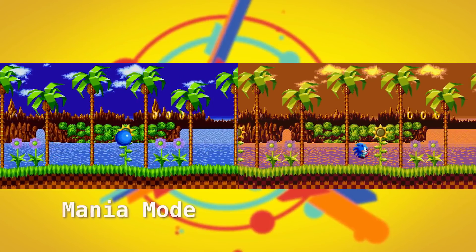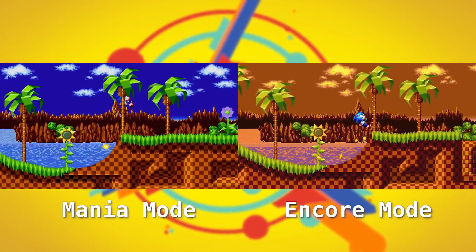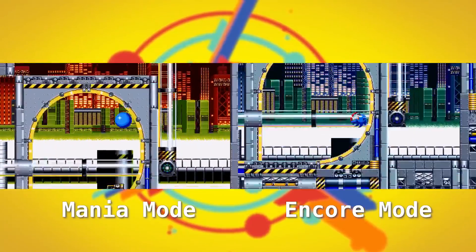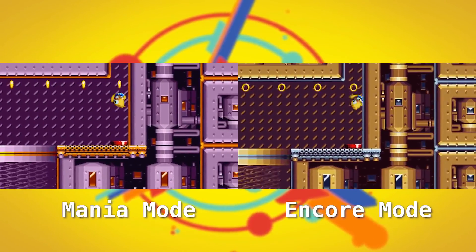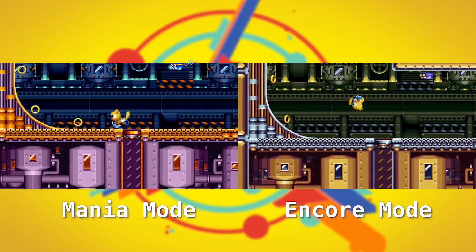I would be telling a few fibs if I said it was a cakewalk — it wasn't easy to give a fresh look to the zones in Encore mode. The whole aim was to change the colour palette, but in order to do that, the colour palettes are a separate thing from the actual level assets themselves. No direct modification like actually drawing on any of the assets was made — it was just tweaking the colours. With the help of Hoshino-san, we were able to find the right balance of colours for each zone, making sure that the levels felt fresh enough for Encore mode.